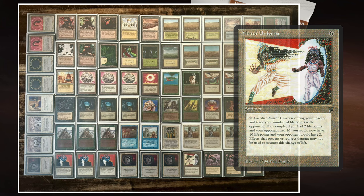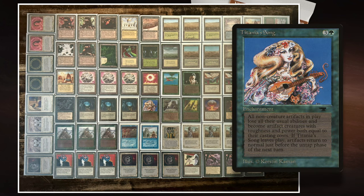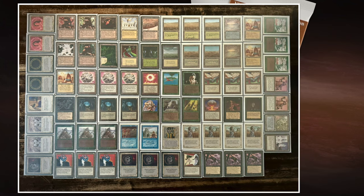You can start attacking with your artifacts. I always like the idea that you're a wizard and all of a sudden all your objects come to life and they start attacking the opposing wizard. You've got like a whole army of books and orbs and mirrors — it's kind of insane. But it's also very powerful. One of the cool things about Titania's Song is if you Disenchant it, the effect lasts until the end of the turn. So it's not like your opponent can Disenchant it during combat and all your artifacts stop being creatures. If you time it right, you can attack at least one turn with all your non-creature artifacts.